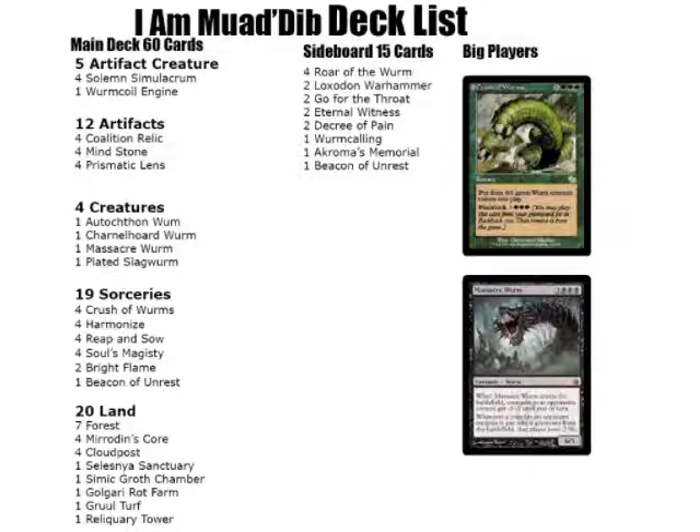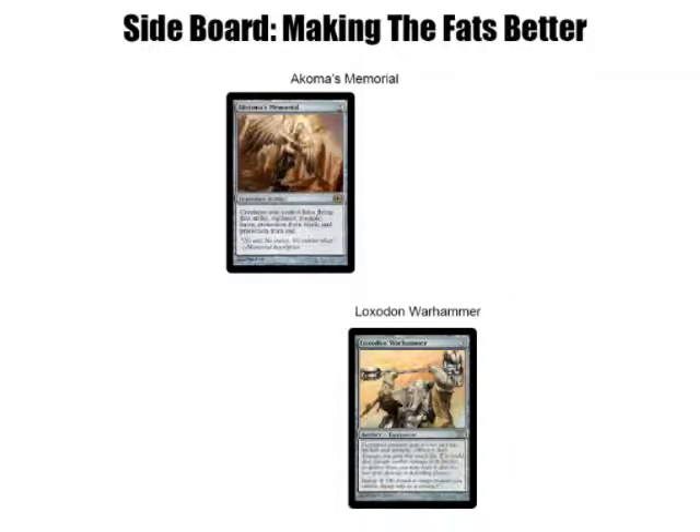What else? For the sideboard, I have Go for the Throat, which makes up for my defense problem if you get into a jam. Apart from that, a lot of the sideboard was me trying to put some cards I thought would go really well into this deck, but I just sort of kind of ran out — which isn't really the purpose of a sideboard, but hey, whatever. So first off, I have Akroma's Memorial and Loxodon Warhammer, which can really make these worms better.